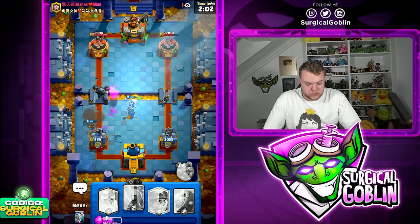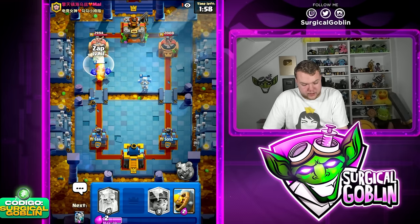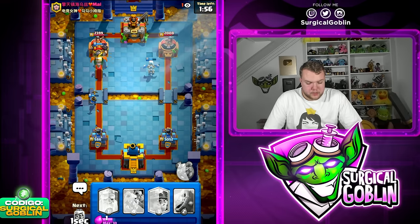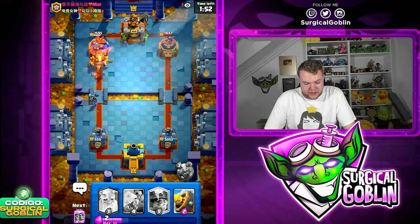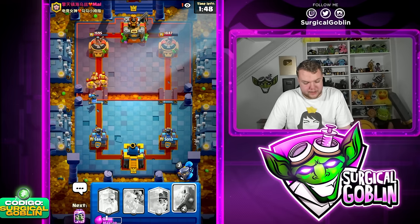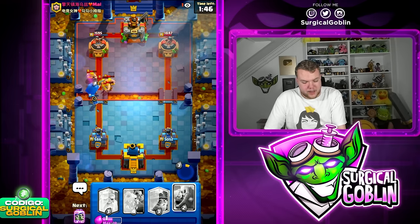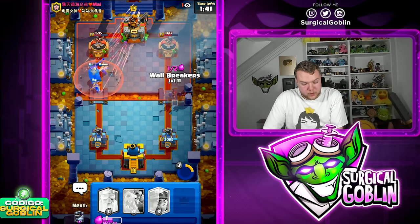I'm going Mega Knight up front to try to get a counter push going — not the best counter push. Let's Zap in the last second to reset the Inferno Dragon and get good damage with the Mega Knight. This is going to be a nice ability, actually — I'll definitely take it because the ability takes care of multiple Barbarians.